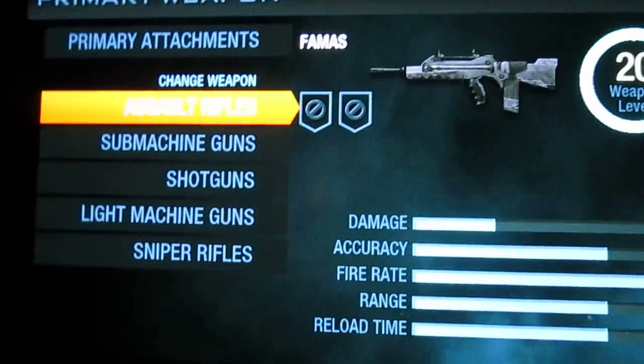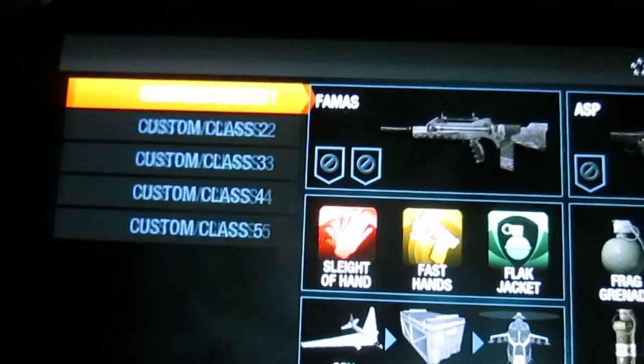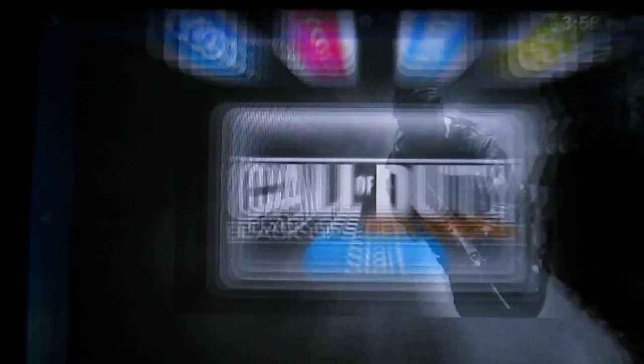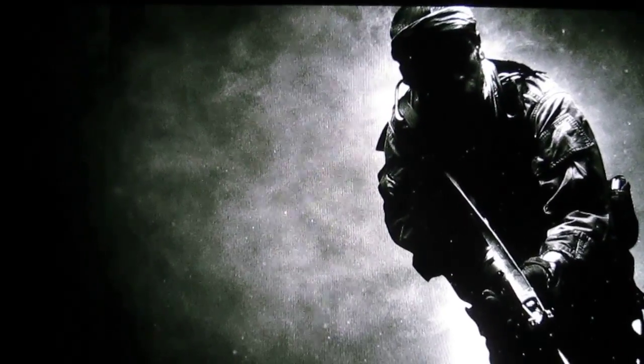Then what you have to do is go back, close out of Call of Duty Declassified, and open it back up. You're just going to want to go into a multiplayer thing — just click multiplayer — so that you can see if it worked or not.